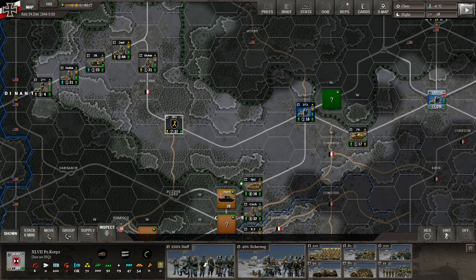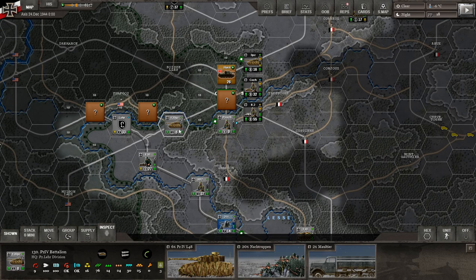Welcome fellow armchair generals. This is Gamer1745 here with another short tutorial on Decisive Campaign's Ardennes Offensive. This tutorial is going to be on creating new Kampfgruppen, or battle groups as you call it for the Americans, as well as how you can transfer elements between units — things like tanks, infantry, guns, and whatnot. We will look at both: first, transferring elements between units.